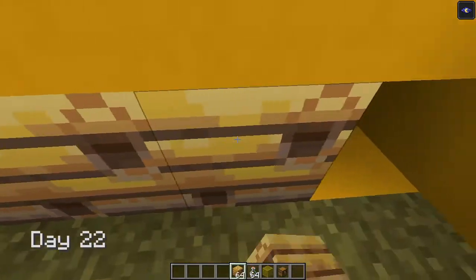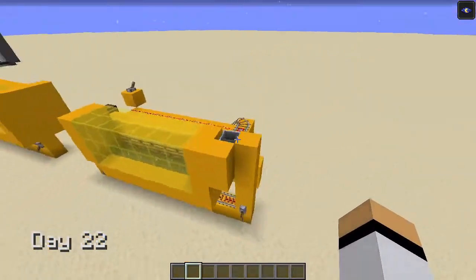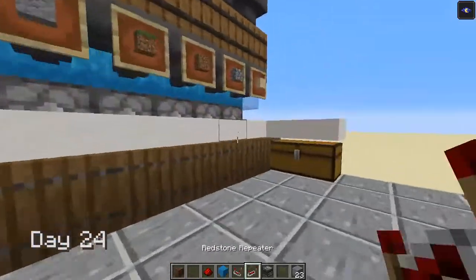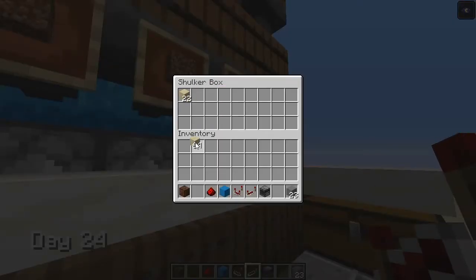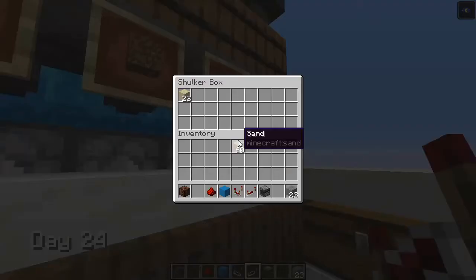Days 21 and 22, I build my honeycomb and honey bottle farms. Guess what? I have tutorials for both of them — check the description! Days 23 and 24, I build my shulker box loader. Link in the description and all that. I swear I will stop with the self-ads.